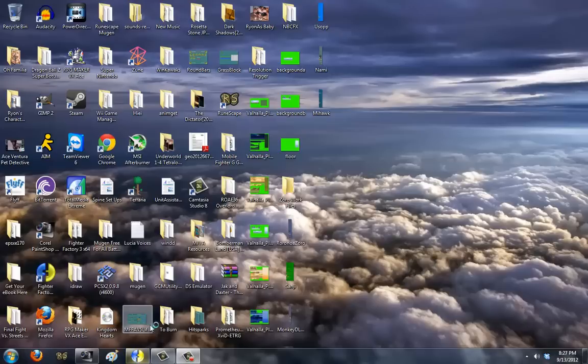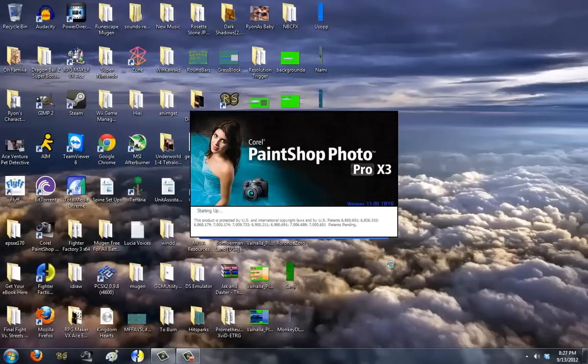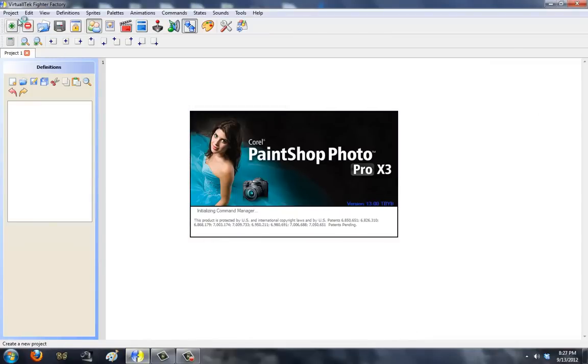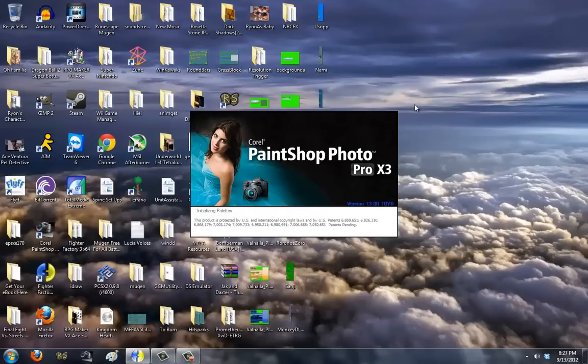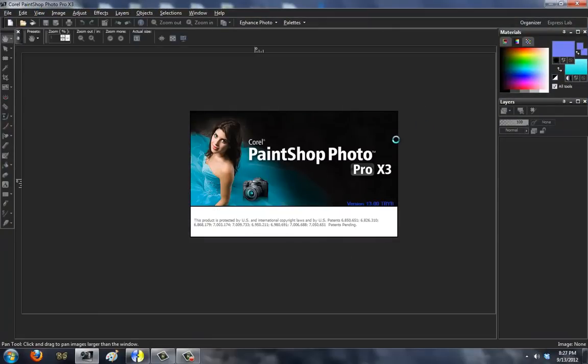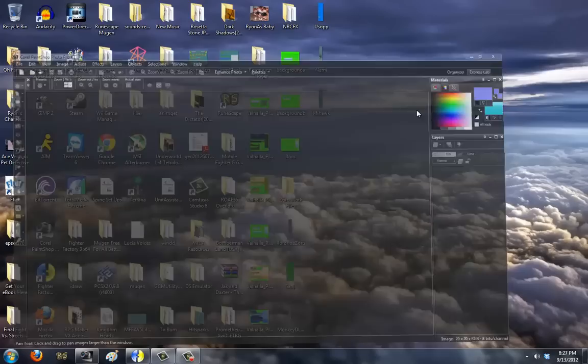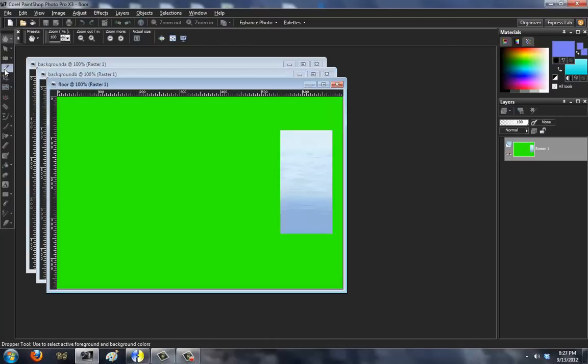I'll get Fighter Factory open. To make stages, I do not use Fighter Factory. I use Fighter Factory to build the SFF. To actually code the stage, I use a Notepad, and I simply have Mugen testing on and off like crazy. So let's load up PaintShop Pro — I'm using X3 version, which is version 13. They're currently up to version X5; I don't think it makes a difference because all of them are more or less the same thing. You can use GIMP or Photoshop or whatever else you want to use for converting them, as long as they're 256 color index images.